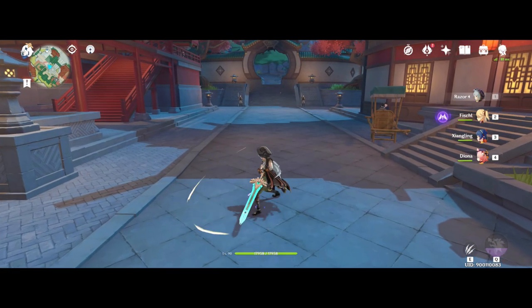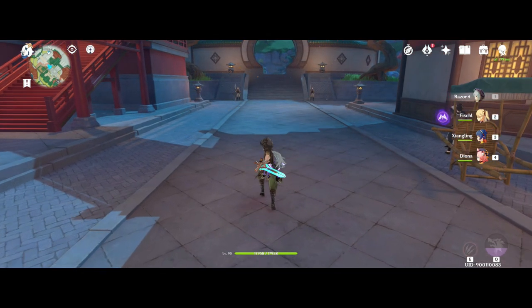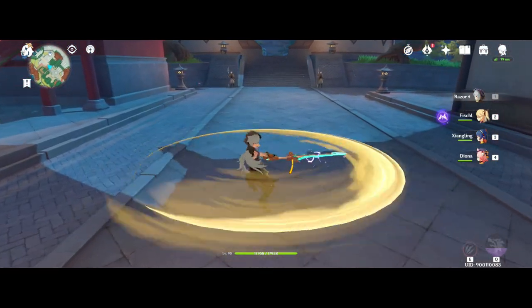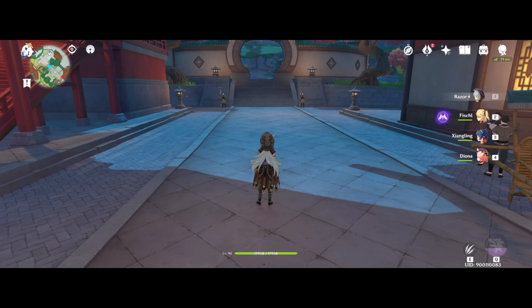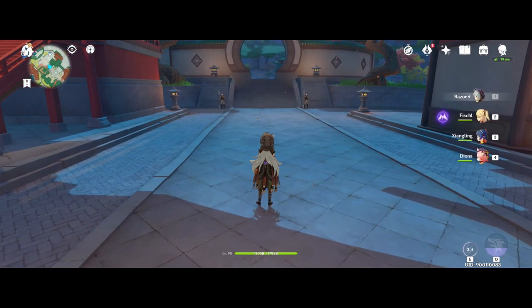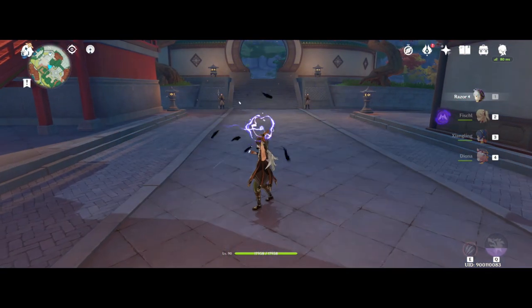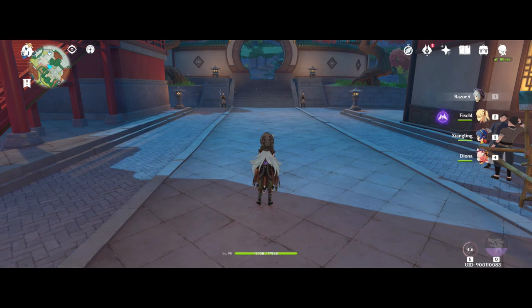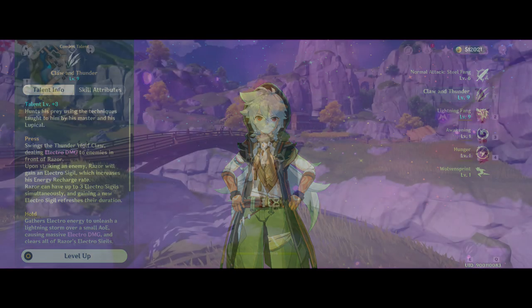His normal attack chain is pretty standard for Claymore users — you've got 4 hits in the chain with the last hit dealing the most damage. His charge attack is also the standard spin-to-win affair, but it is almost never used due to how his burst works. Razer is defined by his burst; everything else revolves around it. His E skill performs an electro attack and gives Razer 1 electro sigil, and he can have a max of 3 sigils at any time. These sigils increase Razer's energy recharge rate by 20% per sigil for a total of 60%. Holding his E skill charges a large 360-degree AOE electro attack that deals significantly more damage, consuming all active sigils and providing Razer with 5 energy per sigil consumed. Tapping has a 6-second cooldown, and charging has a 10-second cooldown.